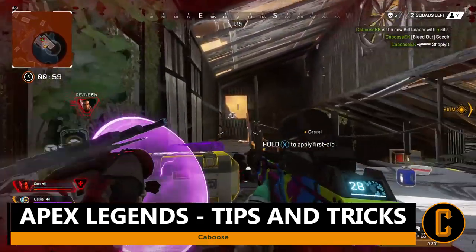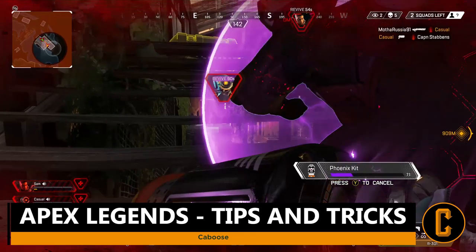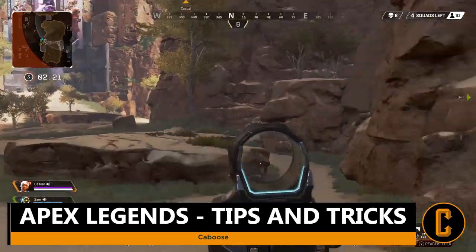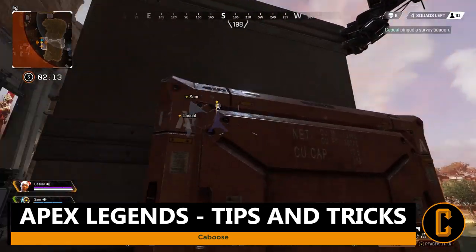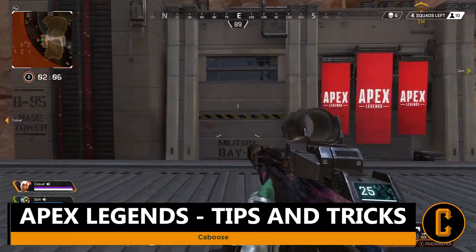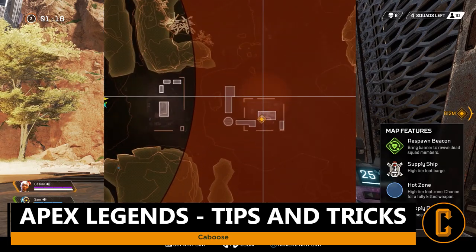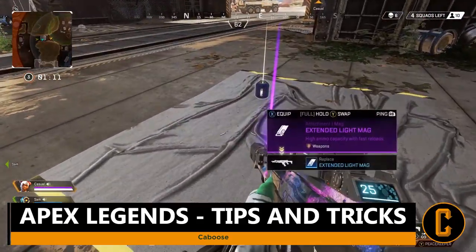Tip number four is about a specific legend's passive ability. Every legend has a passive ability — a small character trait that helps in battle. Gibraltar has a small shield when aiming down sights, Mirage sends out a decoy and cloaks when downed. For Pathfinder, you'll notice weird little beacons — symbols scattered in random areas on the map. If you head toward these beacons, Pathfinder's passive ability can utilize them to show your team where the next circle will be, highlighted in green on your map. This can be crucial in the later circles.